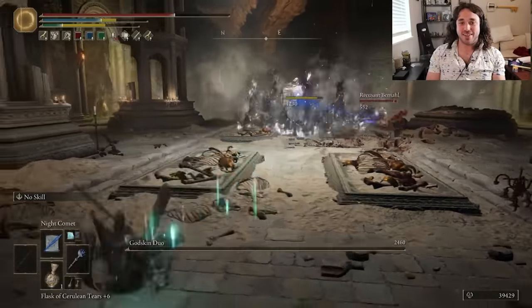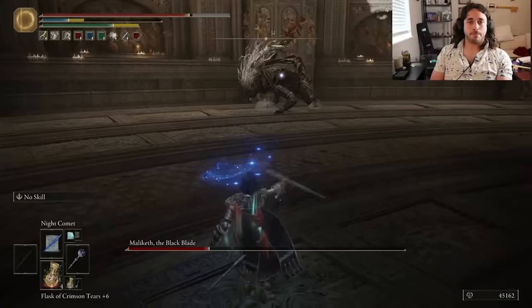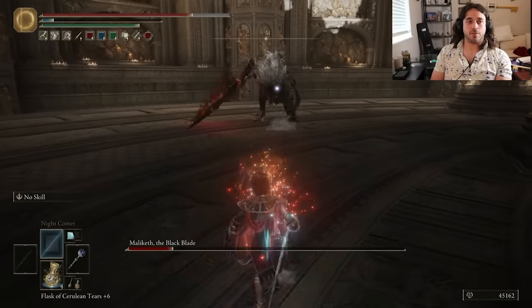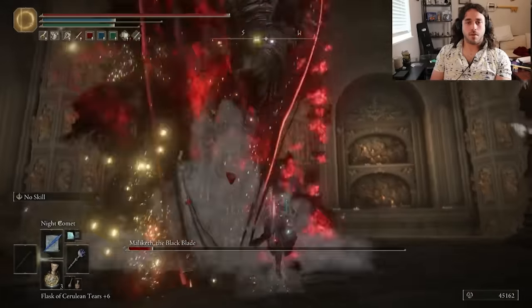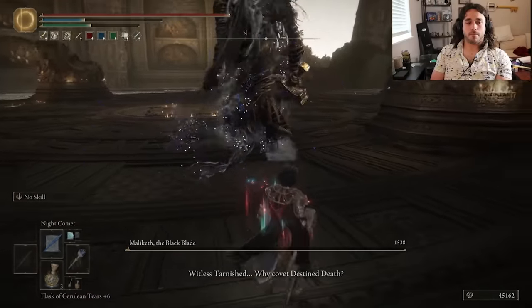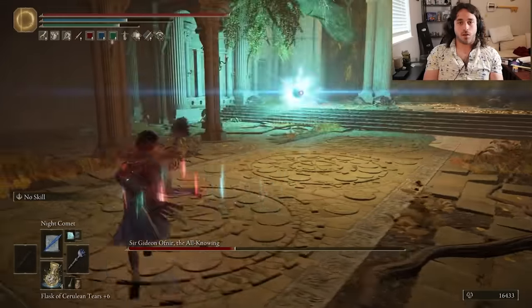We even used a Spirit Ash for this run, but if y'all think I'm fighting the duo solo, you're off your rocker. Swag Jump, then Bird Run — it goes great with a gun. Tree Sentinel down, and it's Malekith time. 40% magic resistance isn't a big deal — pretty standard issue at this point. Can you imagine if something was weak to magic? Malekith takes a minute and a half and barely is an inconvenience. Gideon actually gets a few hits in, but he mostly just backs up and tries to cast while we back up and cast successfully.